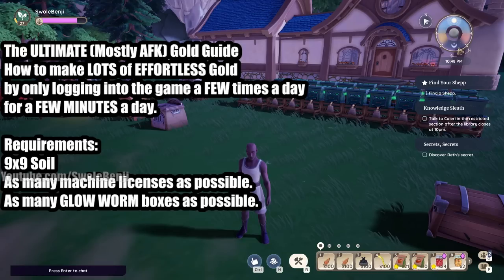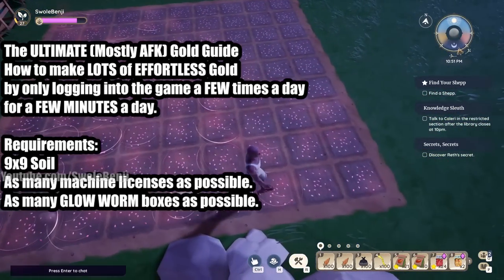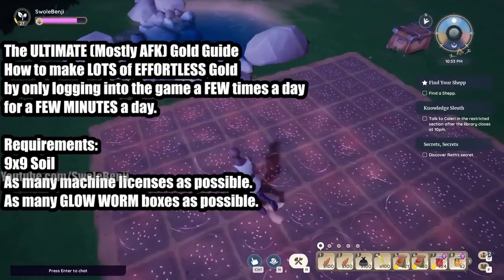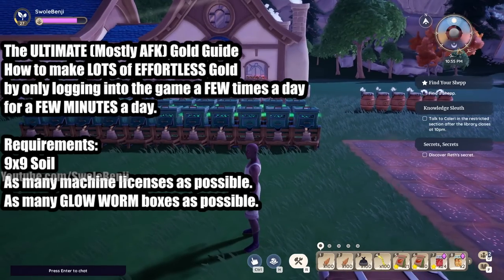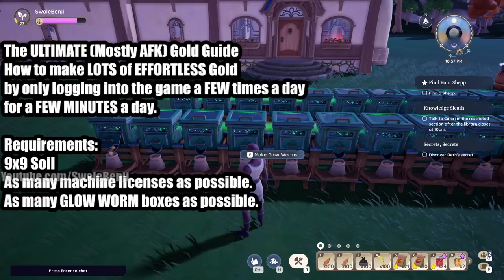You log in maybe once or twice every other day and it's going to make you tons of gold. The requirements are: you need all of the soil unlocks — they're very cheap once you've played for at least a few days. You want a nine by nine soil plot, as many machine licenses as possible, and as many glow worm boxes as possible.